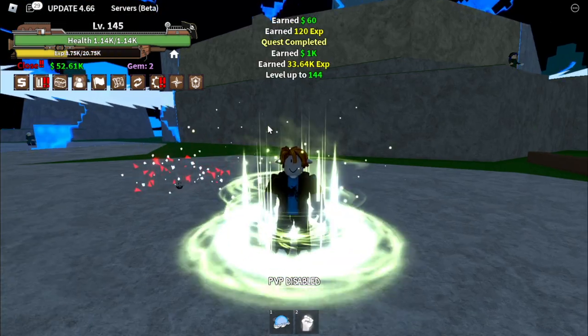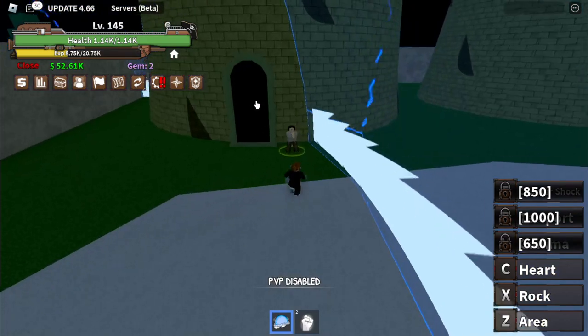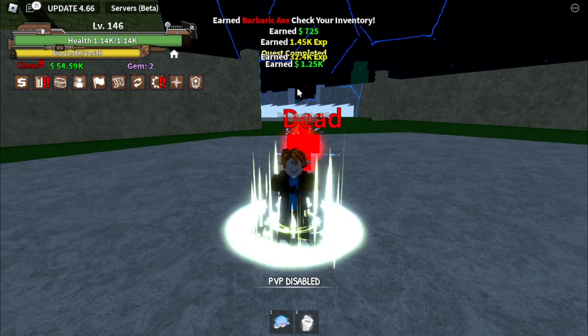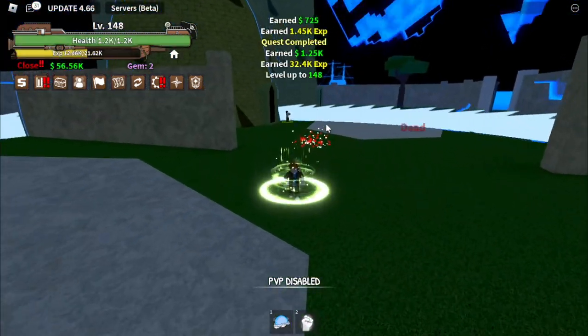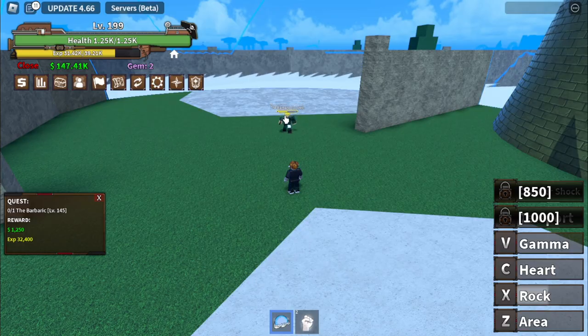Moving on — our target level here is 145. After that, next up: axe hand. Stat check — here it is. If you want to use the heart skill, you need at least three to defeat this axe hand man. Our target here is level 200. You can buy the Sauru on this island. We're gonna unlock our next skill — the V skill, Gamma.